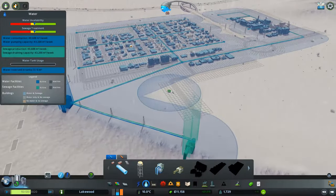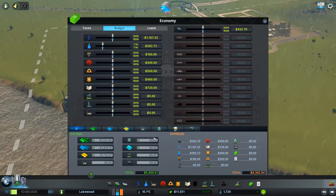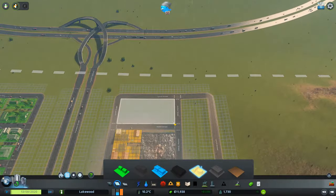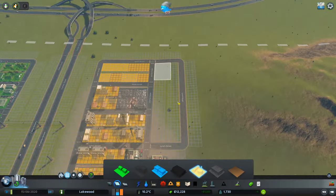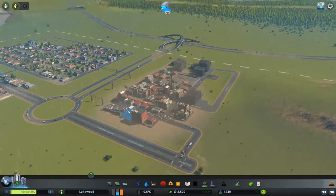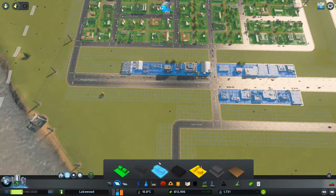Our water is also fluctuating into the yellow zone now, so I'm going to increase our budget for that — up to about 71. That should be plenty. I'm just going to zone a bunch of industrial over here. And while that is being constructed, I am going to zone a little bit more commercial on the side here.